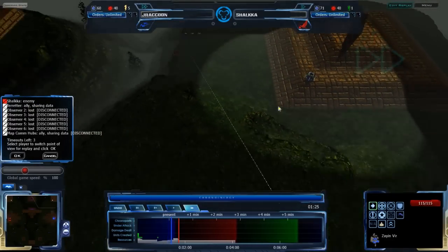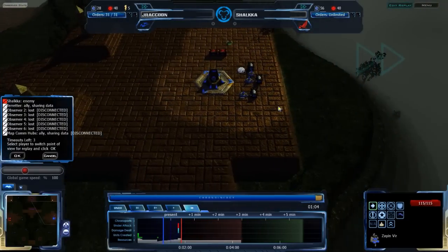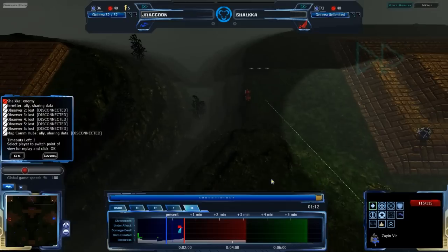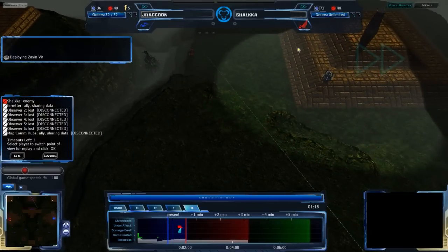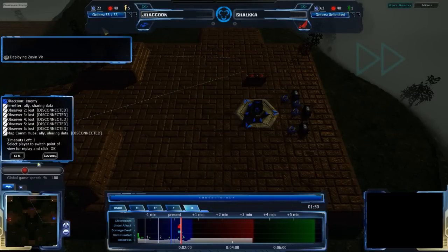J-Raccoon going up to the north — not a bad idea. Getting a Zion Veer up there just to scout it out, possibly secure it. That's a really good expansion if your opponent doesn't realize you've taken it — if they don't see through the comm hub that you've taken that expansion. It's really useful to have.